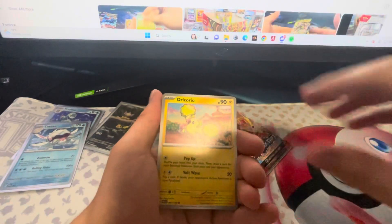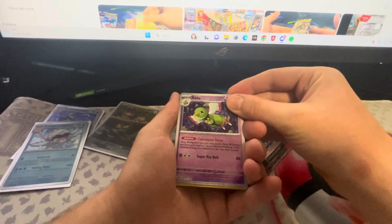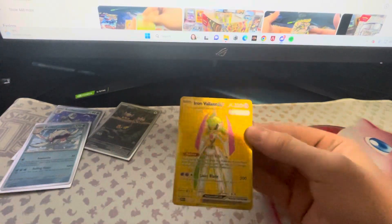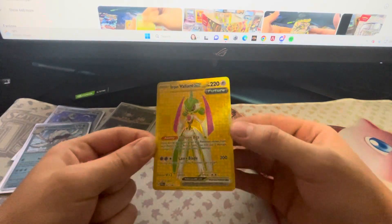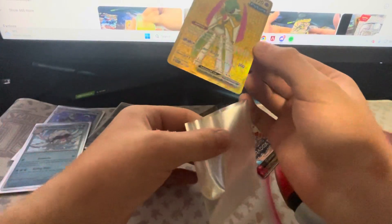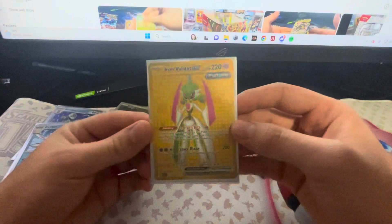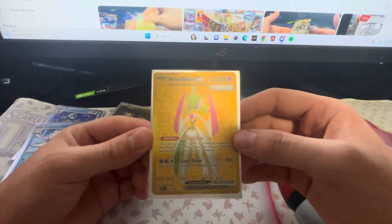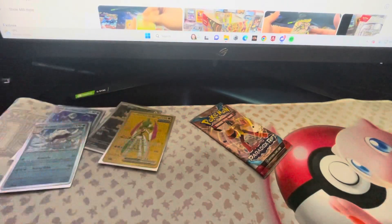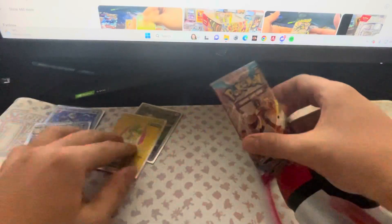We got a Magby and an Oricorio. Hold on — guys, I think there might be something in this pack. Oh my god, it is! There's a gold card! We got the Iron Valiant gold card! Let's go! I was just talking about one of the gold cards and how I would like another one — and there it is. I've got the Iron Valiant gold, I've got the Roaring Moon gold, and I think I've got two other golds. Hopefully I'm close to finishing all the gold cards off. That's a W — Iron Valiant gold card, very nice.